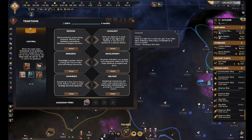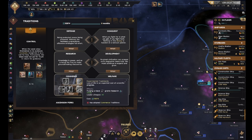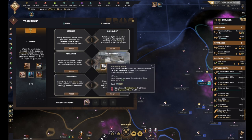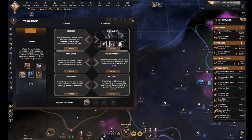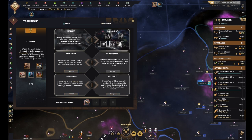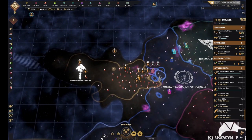I think what we need right now is we're gonna want to take Conquest. It would be nice to take something like Commerce or Research because those are helpful in development, especially because the building costs all go down. But I think we're gonna want to take Conquest, just because that's what we're about to start doing more en masse.